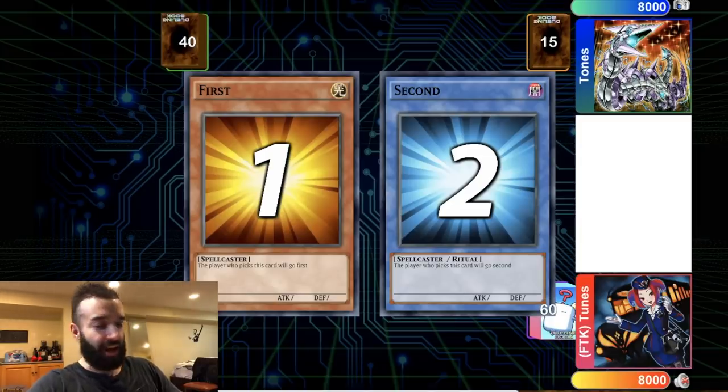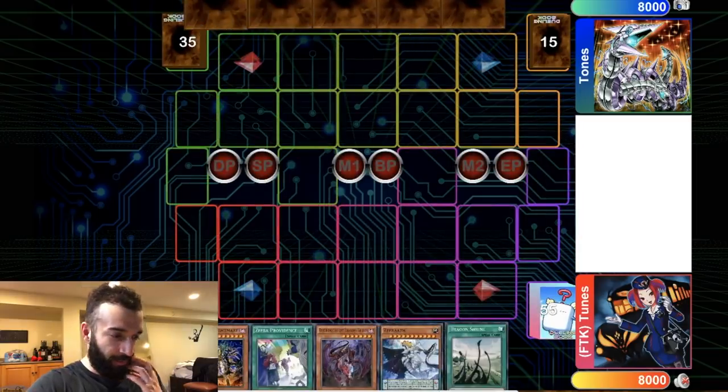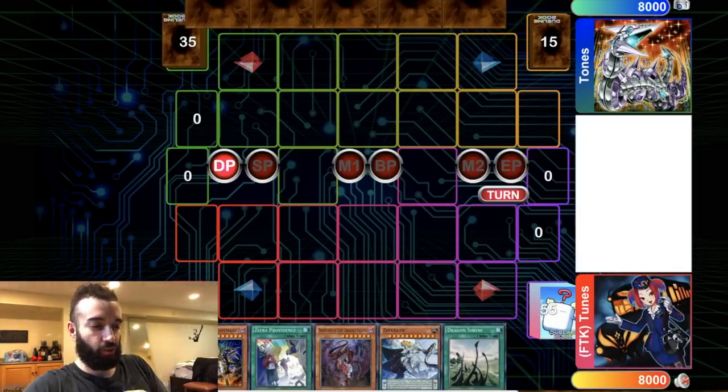Six-negate Zephra combo — negate, negate, really really good. You're going to see for yourself. Look at his hand — that hand's rough. You have two non-pendulums and three pendulums: two Zephra and Zephra Providence. They're okay. I'm going to show you guys right now what he does — he pluses a lot here.